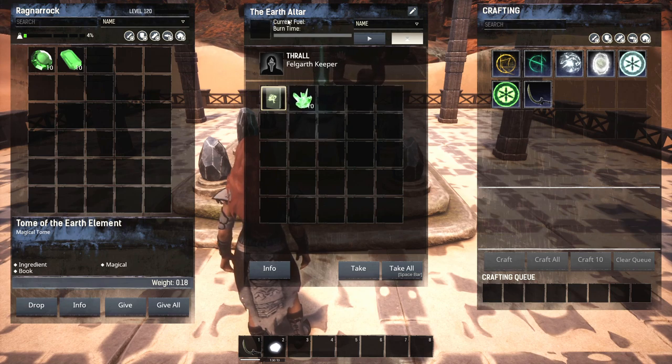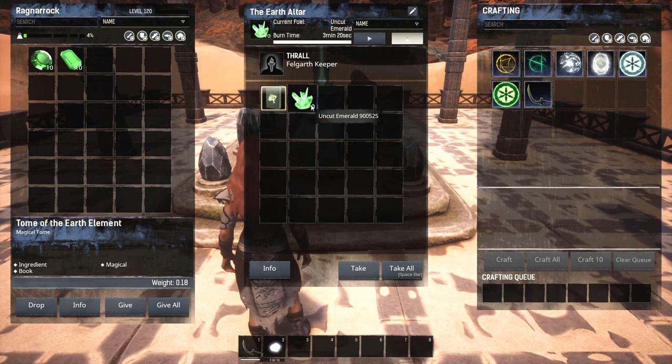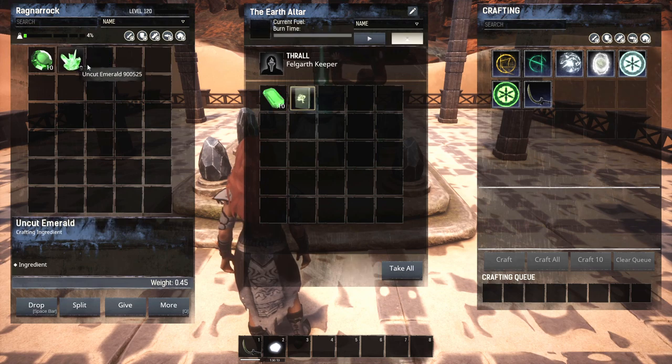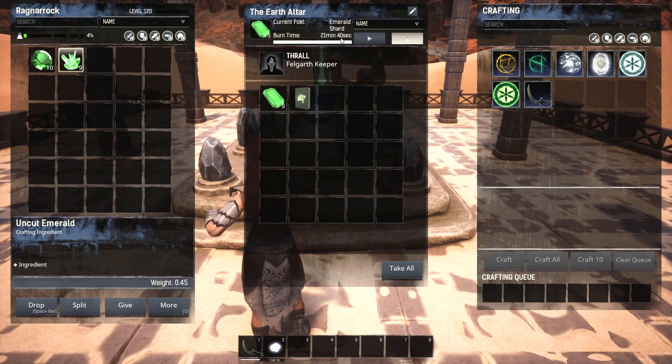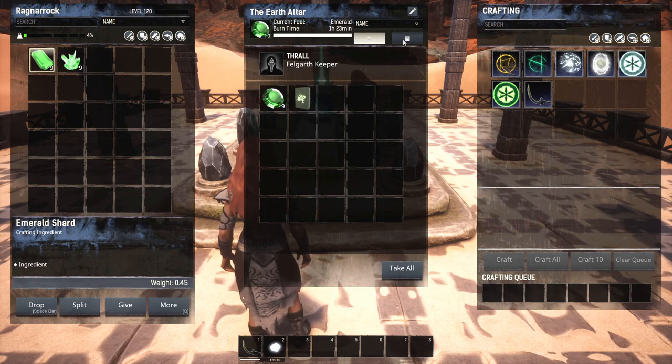The rates on this server are vanilla - one time. For 10 uncut emeralds it takes 3 minutes 20 seconds. For 10 shards it's 21 minutes 40 seconds. And for 10 full emeralds it's one hour 23 minutes.